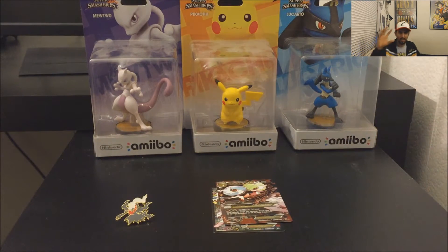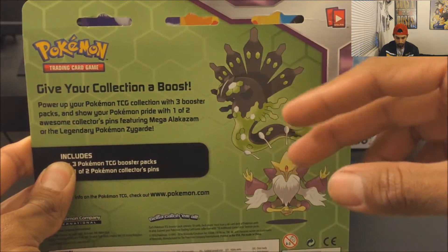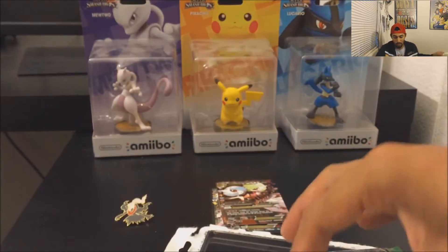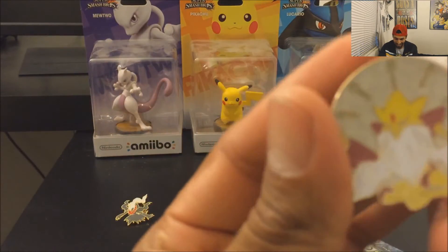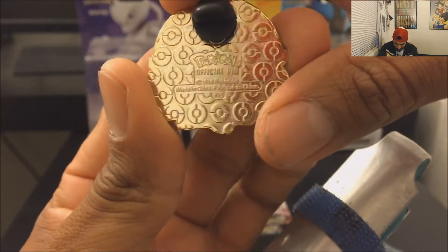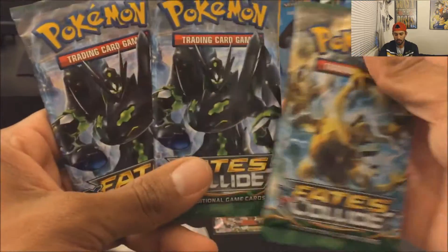Okay, so that was the Generations pack just to warm up. Now let me turn the hat backwards because it's about to get serious! This is the Fate Collides set — I bought both pin packs, so I have the Zygarde and the Mega Alakazam. I want to open the Mega Alakazam first because it looks awesome with the little spoons on top. This is a thick pin — Mega Alakazam just meditating, five spoons, long beard. It comes with three packs: two Zygarde and one Lugia Break.